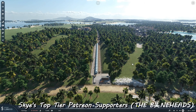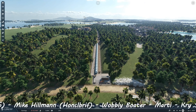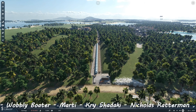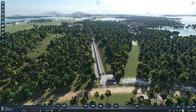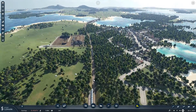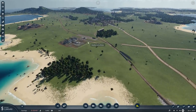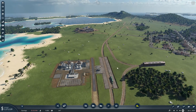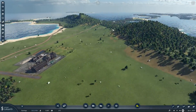Welcome back for episode 2 of Transport Fever. In this episode we're going to be focusing on this oil line and turning it from not very much into a thriving and profitable line that's going to give us loads of cash. Currently we have two trains shuttling crude oil up to the refinery, and one train shuttling refined oil from the refinery up to the docks.